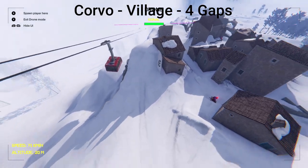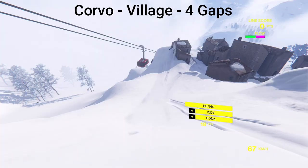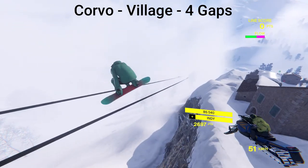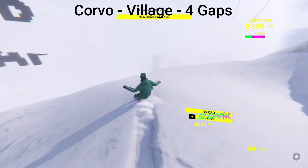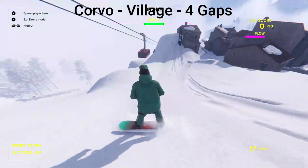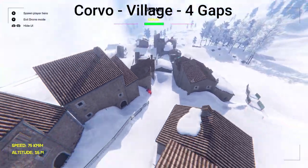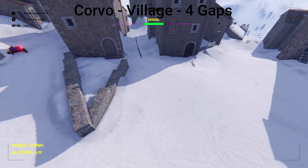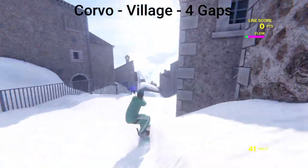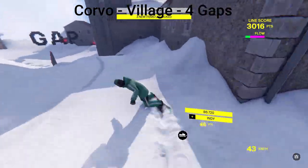Let's start with this one over here by the cable car — spawn right over here at the high point of this hill and use the snowmobile too. There we go. If you hold B, it brings us back over by the cable car. Then use the drone and go to the middle of the village — this is where the next one is. Go back a little bit and spawn right here. Besides the snowmobile, there are also these pole lines — once you get in the middle here you can use them and they'll pull you over this way, giving you speed to get over the house — and there we go.